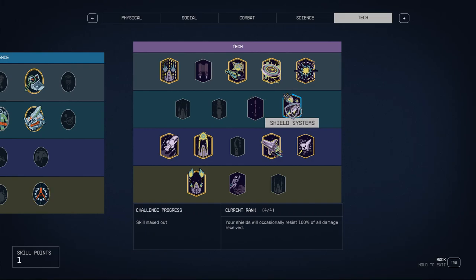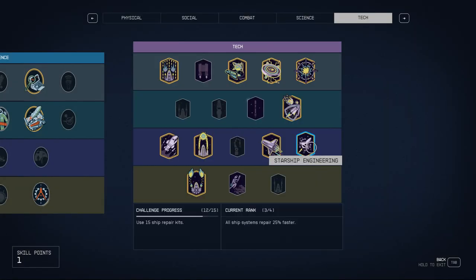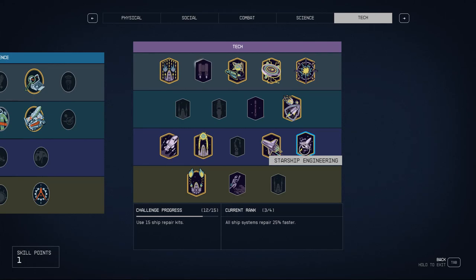I picked Shield Systems to increase shield capacity, which is always important so you don't take physical damage. And because I'm killing things so far away, I don't actually get damaged that much. I'm only Rank 3, but this has taken me up to New Game Plus level 100 with lots of space combat. At this point, I basically don't take damage anymore.